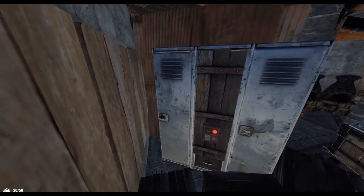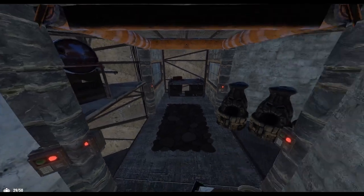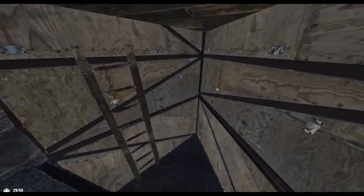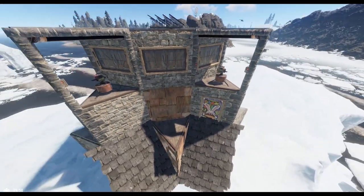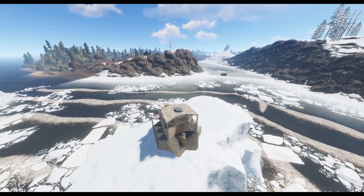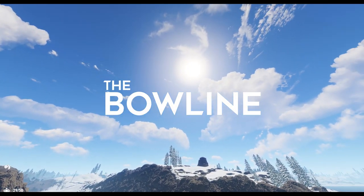Additionally, the exterior of the base is defended by 4 auto turrets that can be contained within pods accessible from inside the base. This is extremely convenient for servicing the turrets from the safety of behind a garage door. However, the pods are optional and I am not factoring them into the overall strength of the base. All of these deployables have a real component, metal, and HQM cost, especially the garage doors. I noticed that a lot of builders either don't mention it or gloss over this point. Keep those costs in mind and remember that a well-designed base takes progression into account.